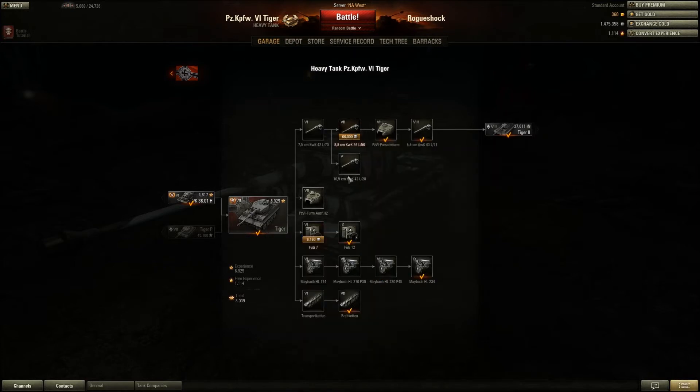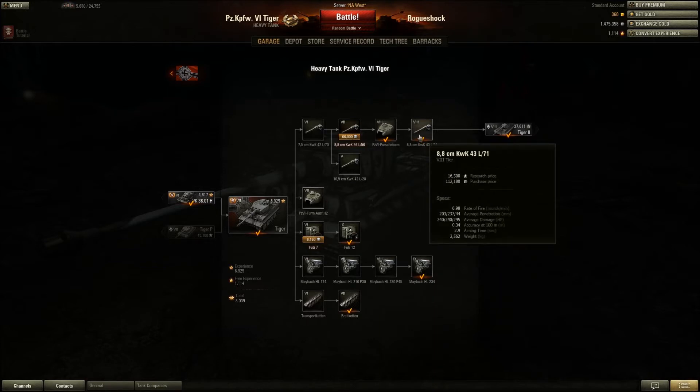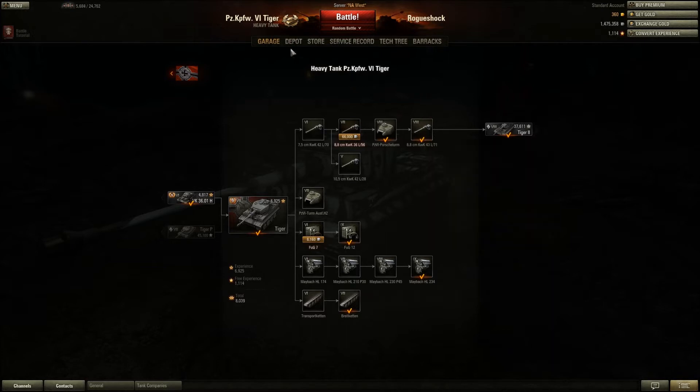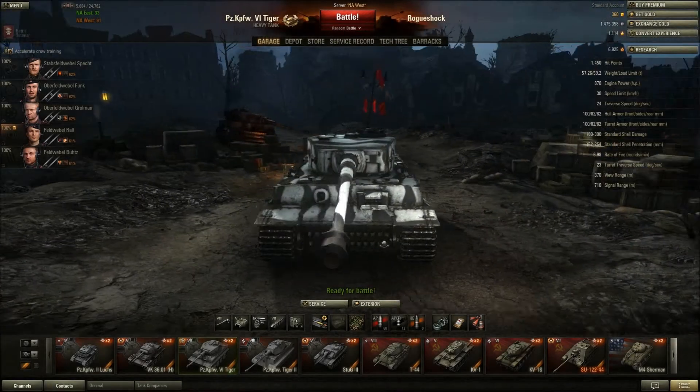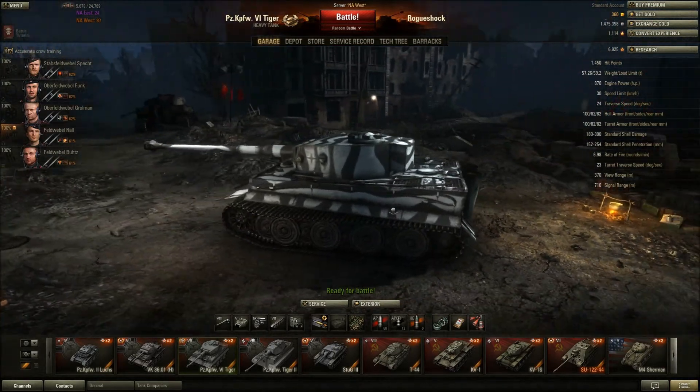The long 88 grind is a pain, and the penetration isn't the greatest for tier 7, nor is the damage, but it's great for sniping and the accuracy is excellent. Your team is going to want you at the forefront, especially if you're top tier, but that's just not how it's played — it's too easy to destroy things on this tank.